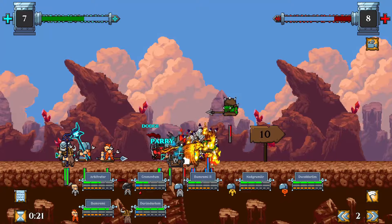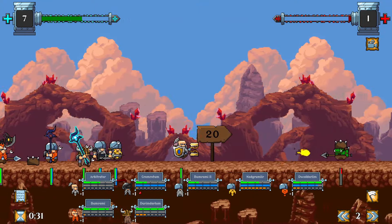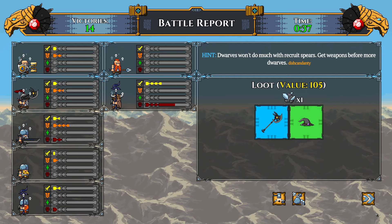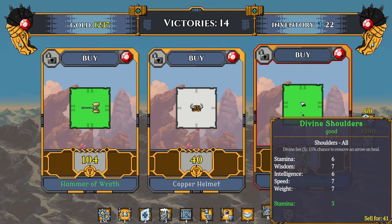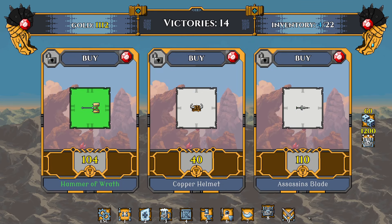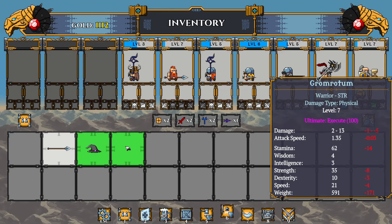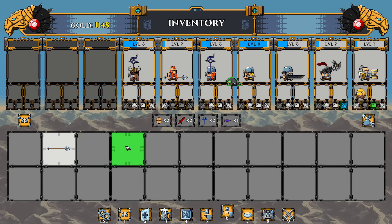You can see the new mage doing his thing — there you go. Getting geared up again and getting better stuff this time around. Divine shoulders — I want that for the tank. Really close to upgrading our item quality level again. That dude's a badass.